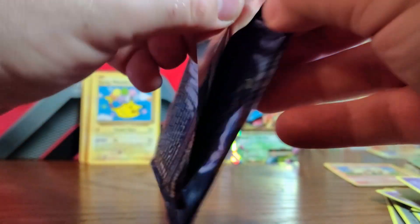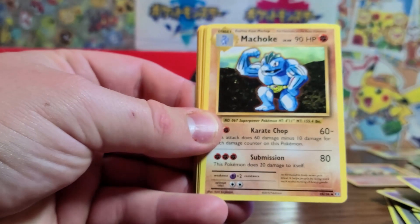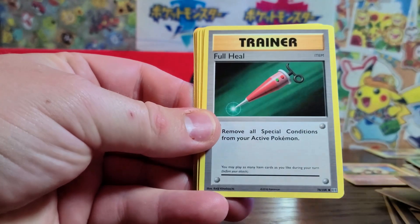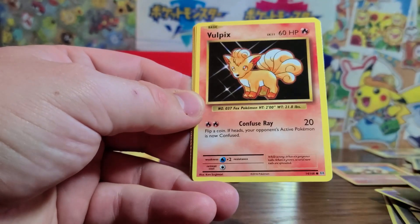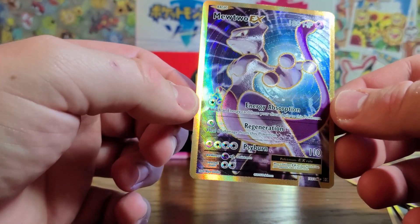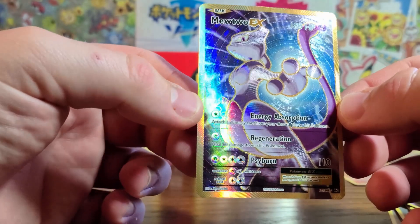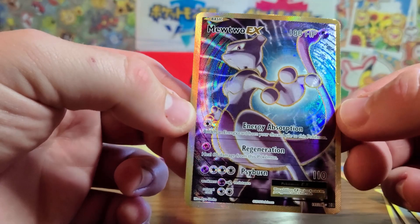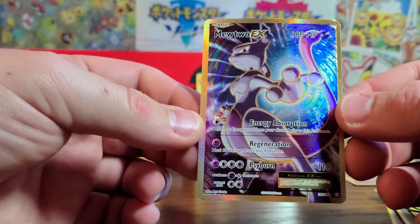Last pack for today. I am so pleased with this purchase — I am having such a nostalgia trip. Switch, Machoke, Full Heal, Ponyta, Drowzy, Electabuzz, Vulpix, Sandshrew, Magikarp, and — a Mewtwo EX Full Art! Wow, that is gorgeous. Can you see the texturing on that? That is incredible. What a way to end this part of the video!